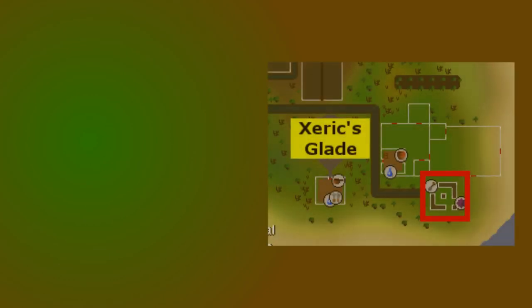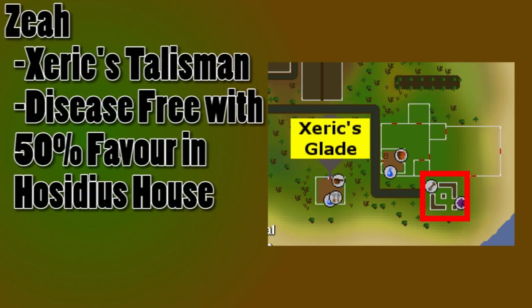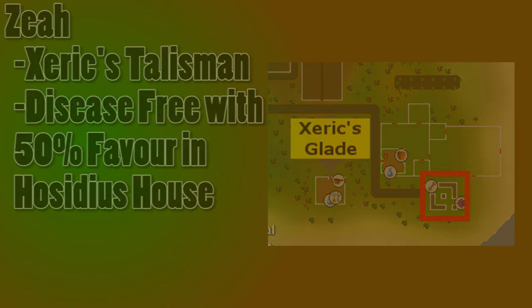The seventh and final patch is in Zeah, the Hosidius House to be more specific. The best and really the simplest way to get there is with Xeric's Talisman. Xeric's Glade is the option you want to pick — it's just a short run from there. And if you get 50% favor in this house, the patch can't be diseased, which is a very nice bonus.